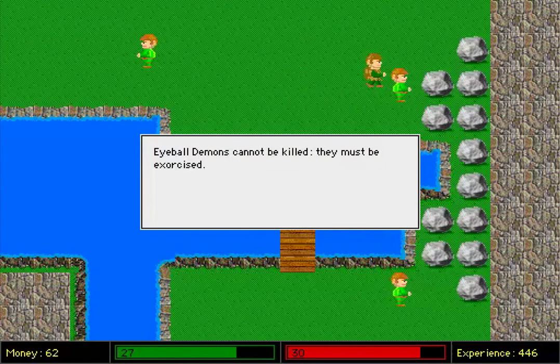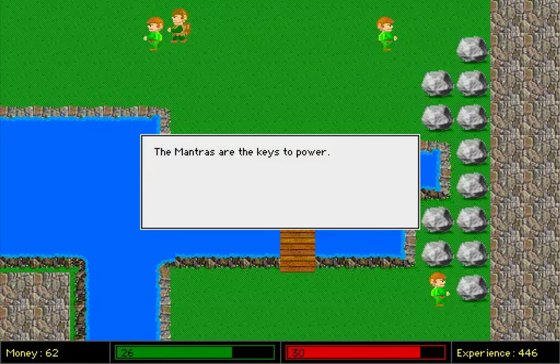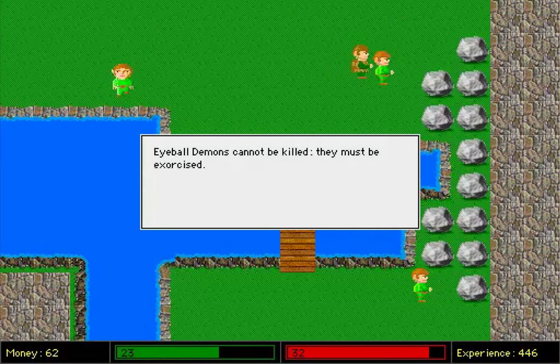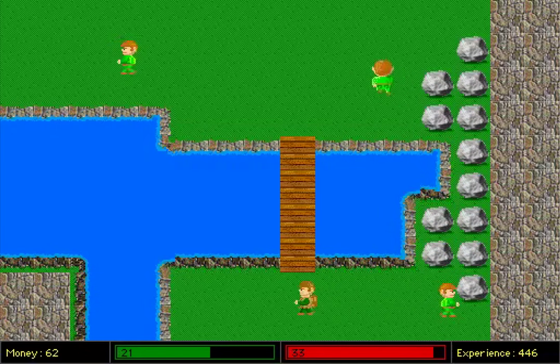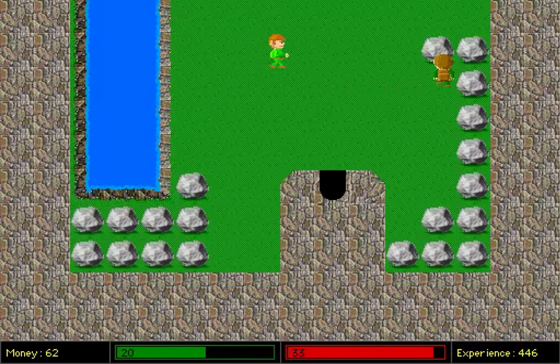Eyeball demons cannot be killed — they must be exorcised. The mantras are the keys to power. I specifically remember this line from when I played the game as a kid. I thought it was 'exercised' with an E, and I thought you had to run around in circles around them, or let them tire themselves out. Apparently I misinterpreted that. Balther has magical powers — good for him. Some boulders can be pushed.